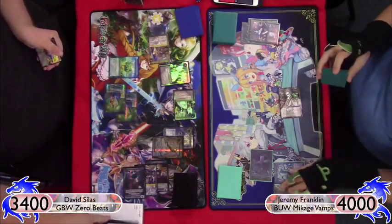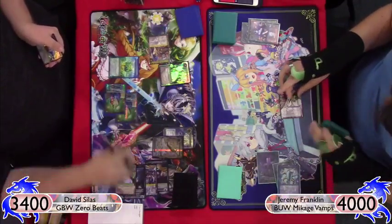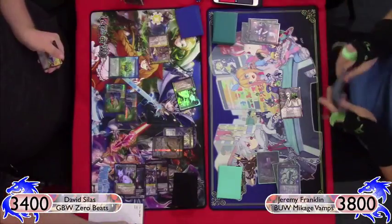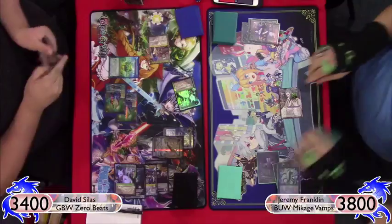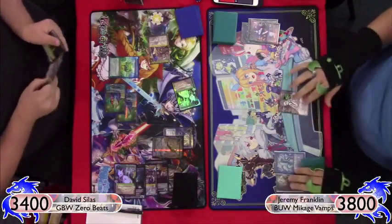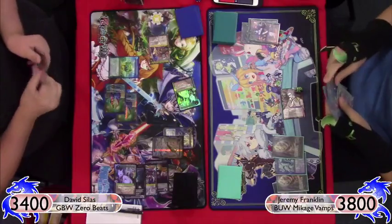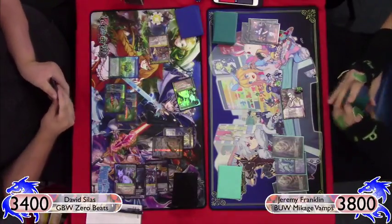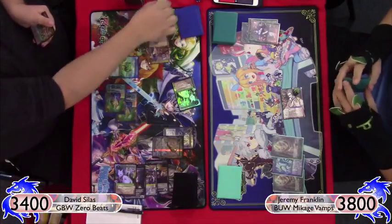You saw me eat one of the Tamas with Mikage in response to the swing, and then he swung in with the other one, so I take two damage down to 38. I just call stone and pass.